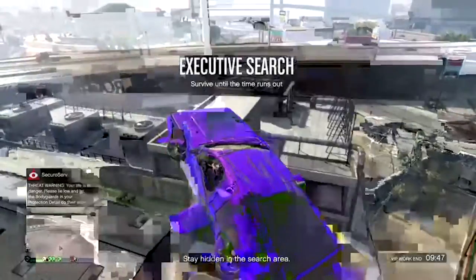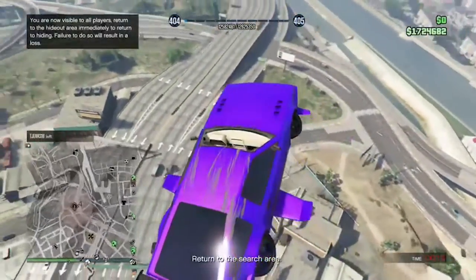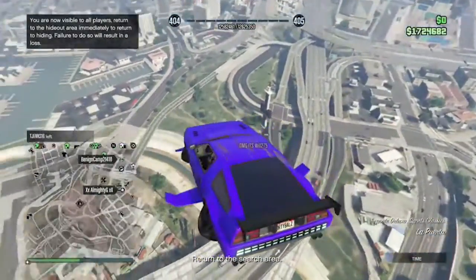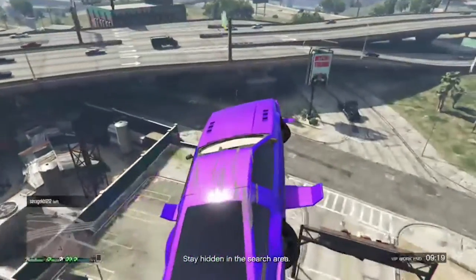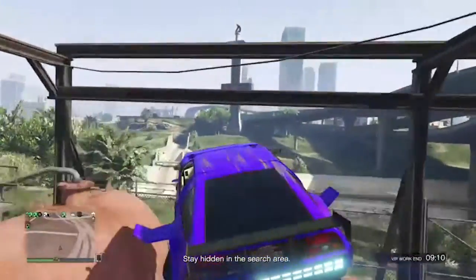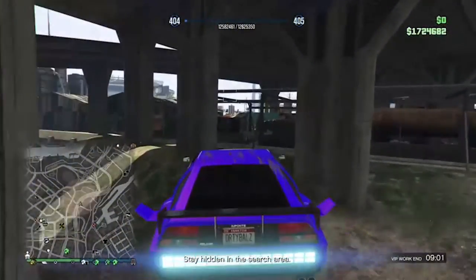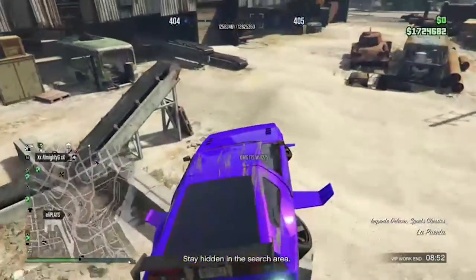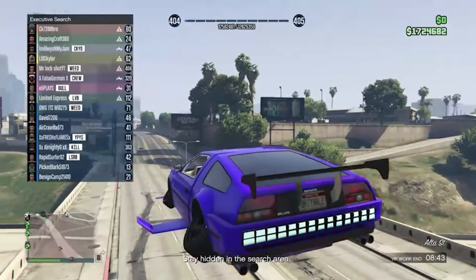Alrighty, but basically guys you kind of get the point. All you do is go underneath the map. We tried showing you but you go underneath the map and go right where the circle is — that's pretty much all you gotta do. You can try going really high but yeah, there is a height limit. You can go underneath the map and you're fine. I know it wasn't a perfect video — we were gonna record it before and we tested it out, worked 100% perfect. But now we're just getting crappy job locations that we can't get to underneath the map. Make sure you drop a big fat thumbs up down below.